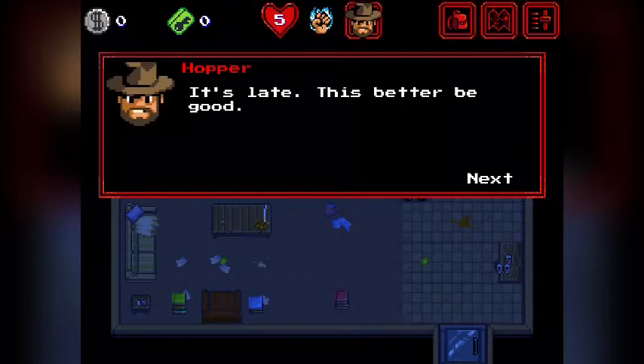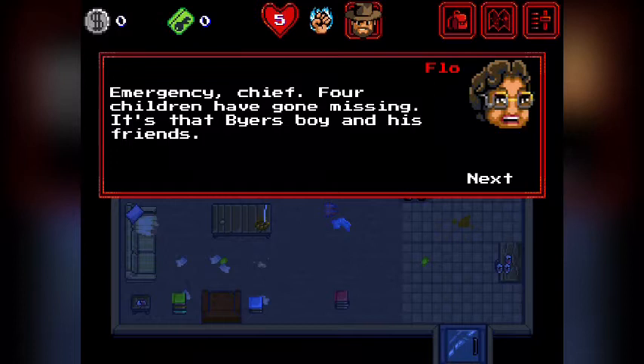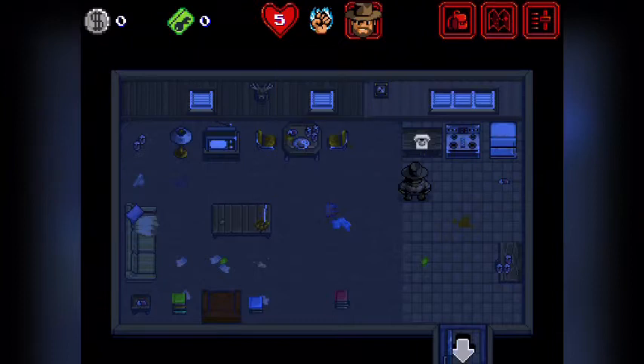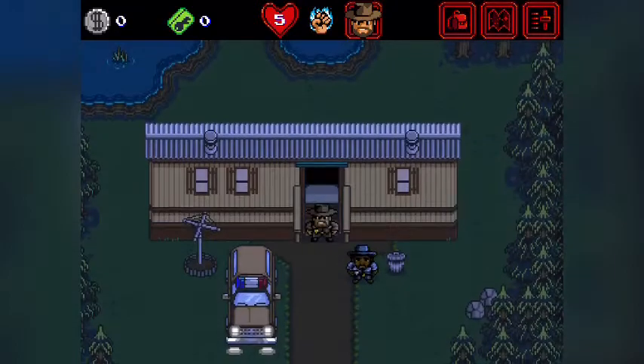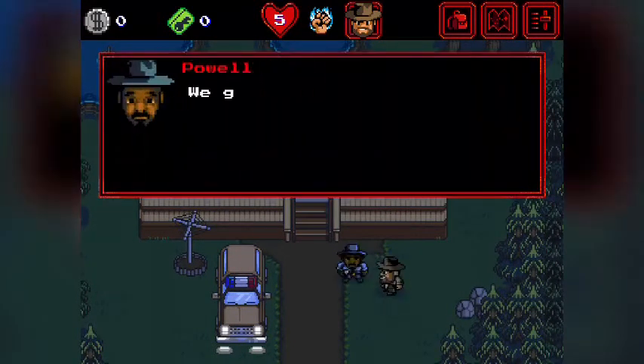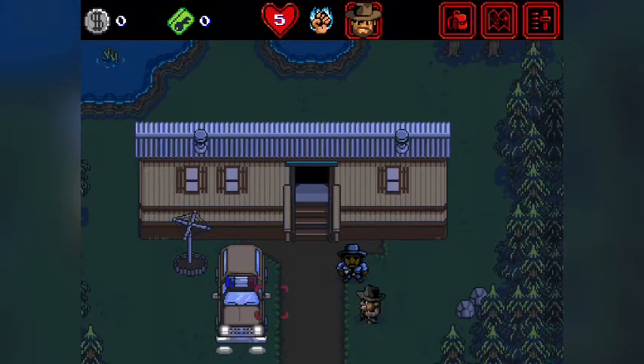It's late. This better be good. Alright, so we are Hopper. Emergency chief - children have gone missing. Alright, look into that. So this is a voiceover so I'm just commenting on what's happening. Alright, let's talk to Paul - he got a tip that a kid was spotted poking around. So hop onto the car and this is going to be the first chapter, The Lost Boys.